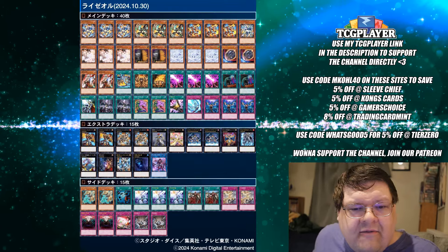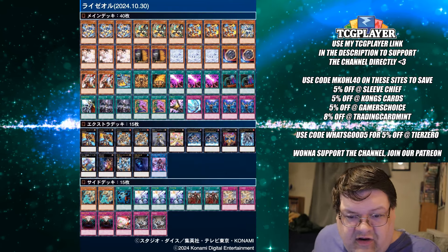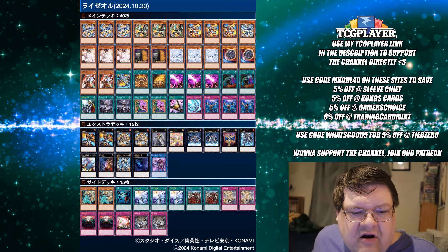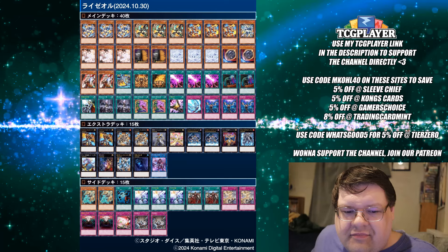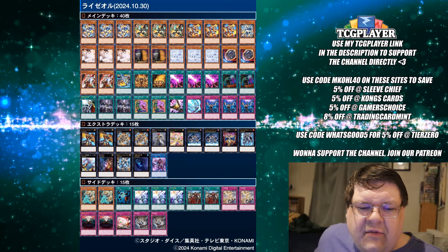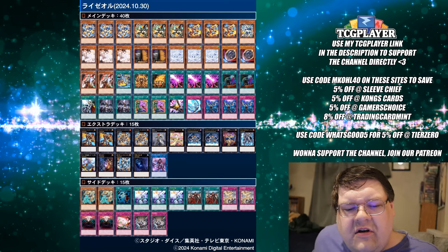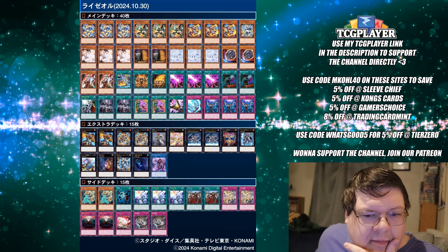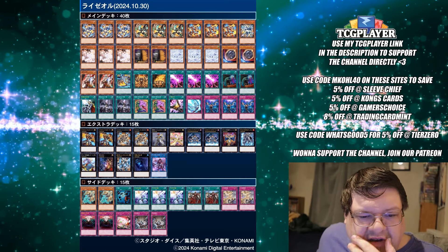Now we have the first Ryzal list. The only thing this deck really has to do is start establishing big monsters and it's going to get the job done. One of the biggest cool things I did see out of the weekend: we are starting to play the new rank 4 to give us access to some of the cool abilities it has, which is actually pretty good. When they printed the rank 4, I didn't really know if Ryzal was going to want to consider it, but now we are.